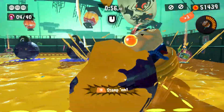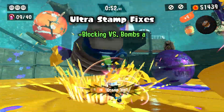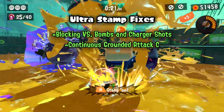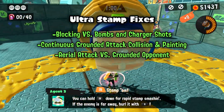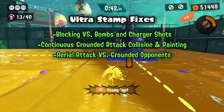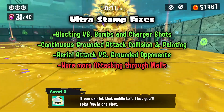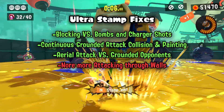Here's a summary of the stamp fixes: blocking with the stamp now works against things like bombs and fully charged charger shots. Collision detection and painting is now more consistent for the continuous grounded attack, and collision detection for the aerial spinning attack against grounded opponents has been fixed as well — I love this attack in theory but just couldn't land it during matches, so maybe this is why. Finally, you can no longer attack people through walls, though I never noticed this happening to me.